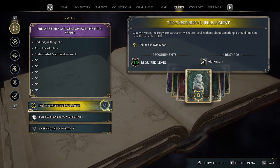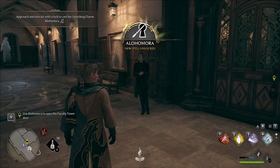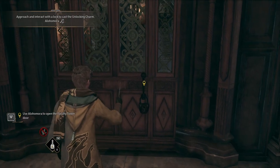You'll get the quest The Caretaker's Lunar Lament at level 14 where you'll unlock the Alohomora spell. After speaking to Gladwin Moon he'll teach you the Alohomora spell so you can start searching for the demiguise statues. He'll send you on a quest to find the first two statues.